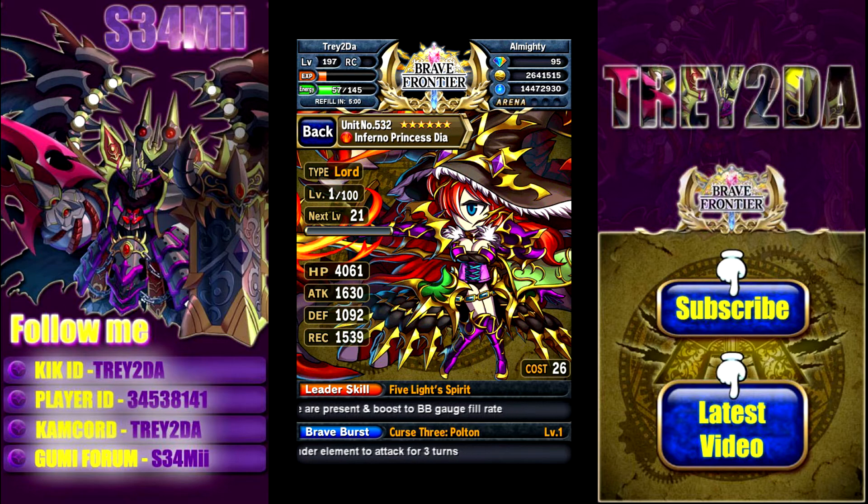Her SBB is called Forbidden Curse Methacronon, and it takes 20 BCs to fill. It's a 16-combo powerful fire attack on all enemies, adds Thunder Element to the attack, and boosts BC production for 3 turns. It wouldn't be bad to have her on the spark squad because she does a decent amount of hits — 16 hits is pretty decent for an unlimited BB squad. If your choices are limited, Dia wouldn't be a bad option until you get something better.